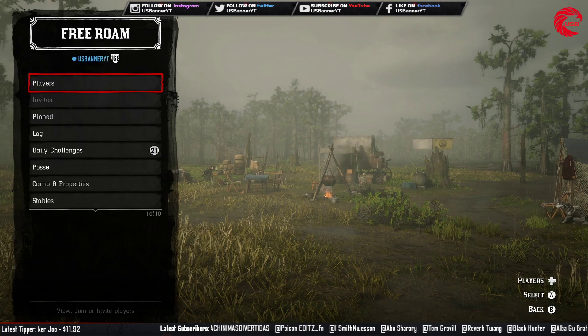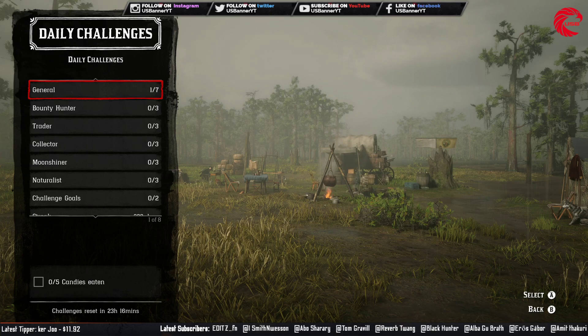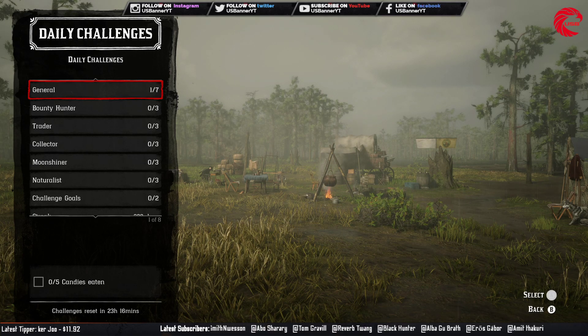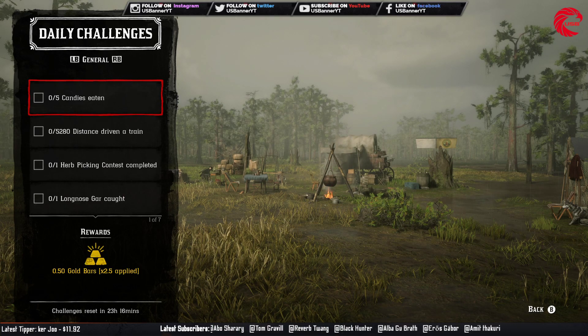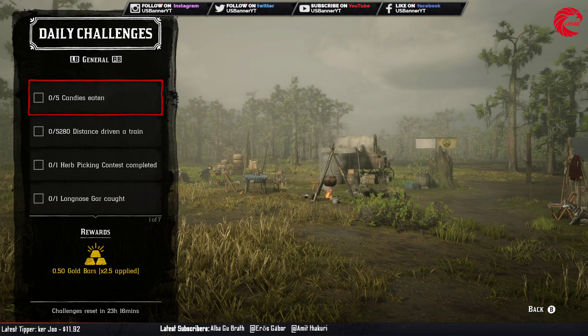After that you have to do 22 daily challenges. I already done one of them. Start with the 7 general daily challenges. First you have to eat 5 candies. You can find candies randomly when you loot people or inside houses, or if you don't have any candy you can go directly to the general store and eat 5 candies.